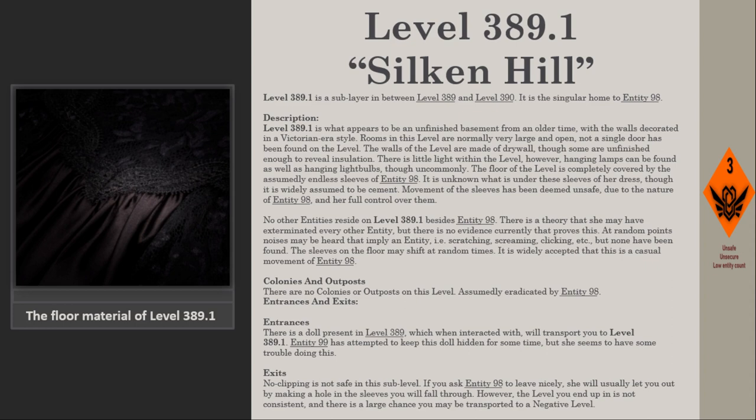Exits. No-clipping is not safe in this sub-level. If you ask Entity 98 to leave nicely, she will usually let you out by making a hole in the sleeves you will fall through. However, the level you end up in is not consistent, and there is a large chance you may be transported to a negative level.